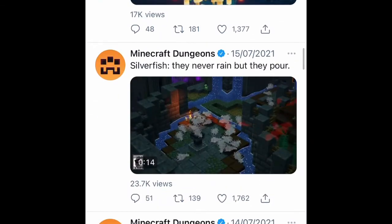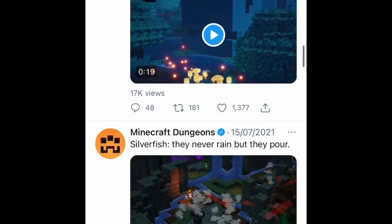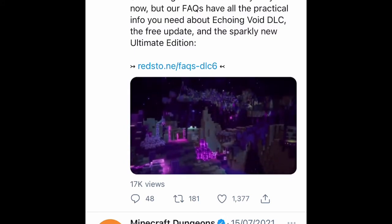And then we go up to the Silverfish. They don't rain but they're poor. It looks like raining to me. Maybe rain refers to Archelage's rain, which didn't last long before everyone killed him. Yeah, in the one year anniversary of Minecraft, that mob was killed like nearly 11 million times.